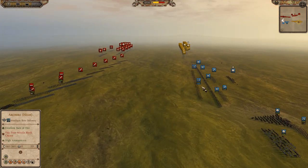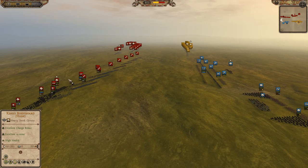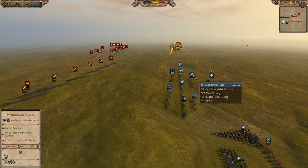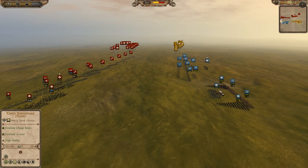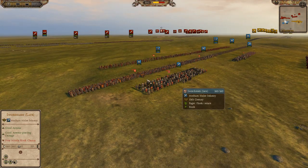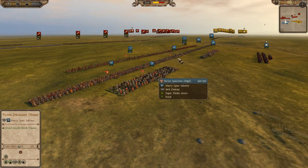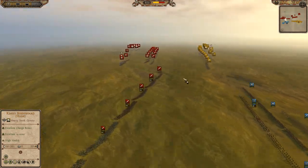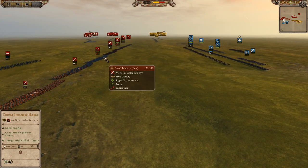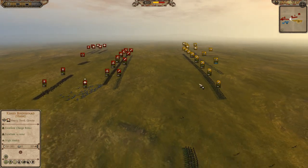There are one, two, three, four, five, six, seven, eight, nine units of infantry on Lithuania's side and only about six units on Croatia's side. Croatia probably spent a lot of money on cavalry, or these are just really good infantry units. The archers are firing on the incoming Ducal Infantry. Serbia is moving up his front line and it definitely looks like Hungary is just going to come crashing in.